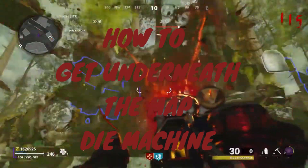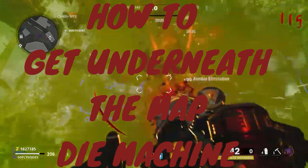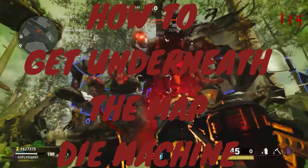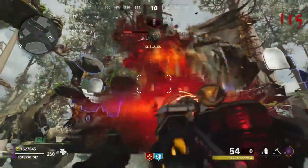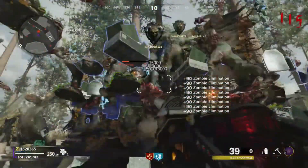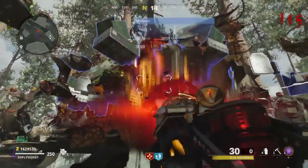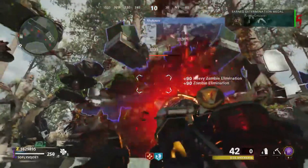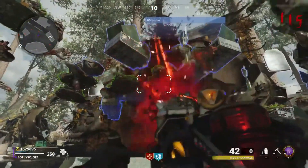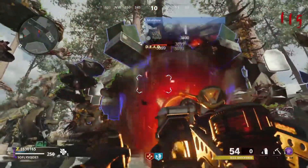Hey guys, it's your boy soflassojoe1 back again with another Call of Duty Cold War Zombies video. This time I'm going to be showing you how to get underneath the map on Die Machine, and this is after patch 1.14. You can bring anything you want down with you. I recommend having a Die Machine and a bow and arrow that you can purchase at the crafting table for 50 blue Salvage points — it's a one-hit kill.